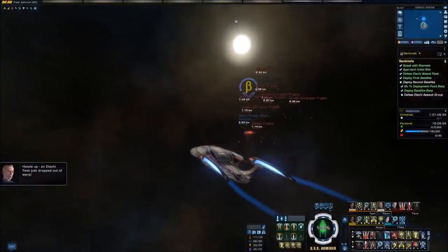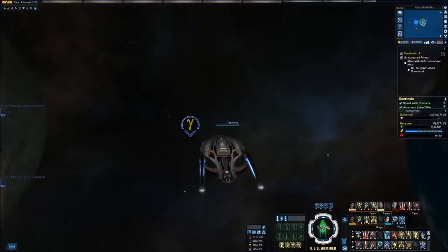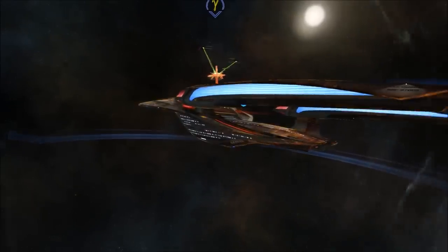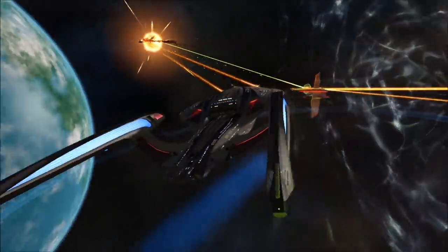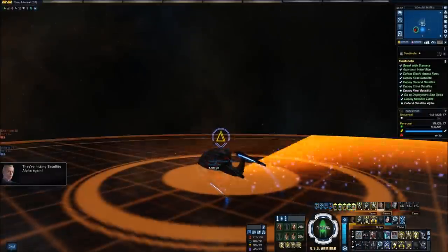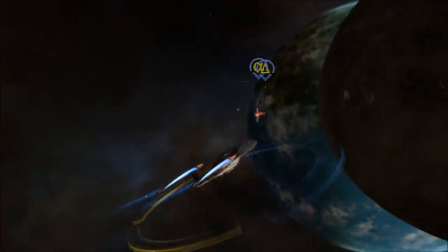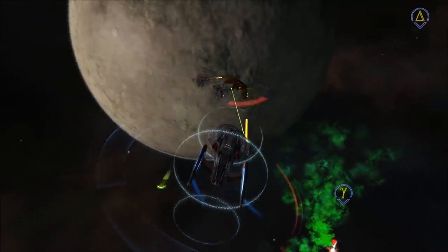An Elachi fleet drops out of warp again. The bonus is that the longer we are here, the more satellites we've got deployed and armed — and these heavy turrets are nothing to sniff at. We have one satellite left to deploy. They've shifted tactics somewhat and are now attacking the satellites directly rather than us. Another Elachi fleet — they're going after satellite Delta. Getting readings from satellite Gamma: looks like an Elachi flagship. During the skirmish, the heavy phaser turret goes down and we're going to have to repair it. Nonetheless, we emerge victorious.